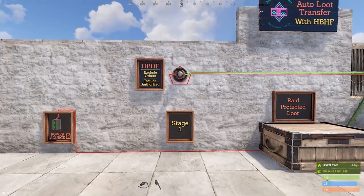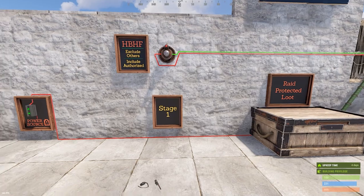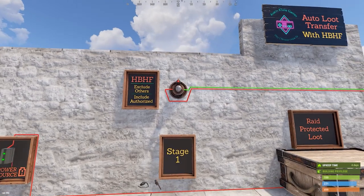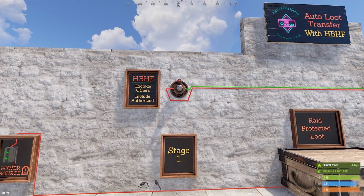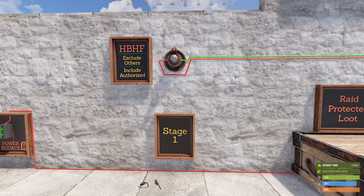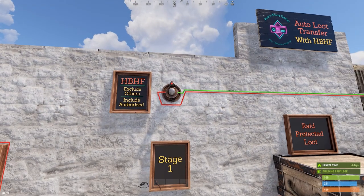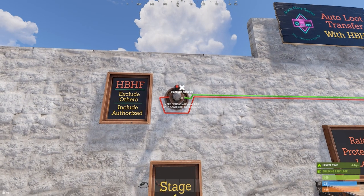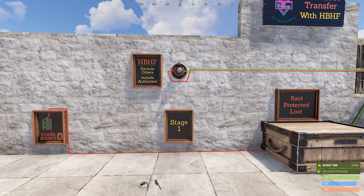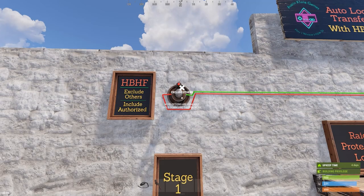You're going to want to set it to 'exclude others, include authorized' — you want it to ignore people authorized on the TC and transfer power when it detects people not authorized. The HBHF sensor is stage one for this version and would be placed somewhere early on in the base. You want to make sure it doesn't get destroyed before it detects a player — it's critical that you install it so raiders are forced to come into contact with it.